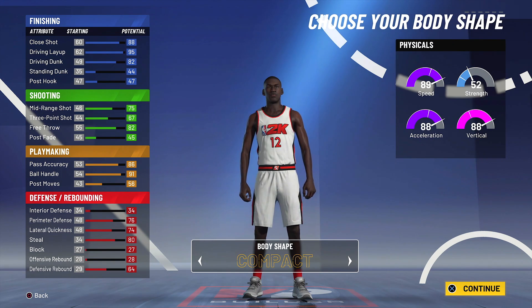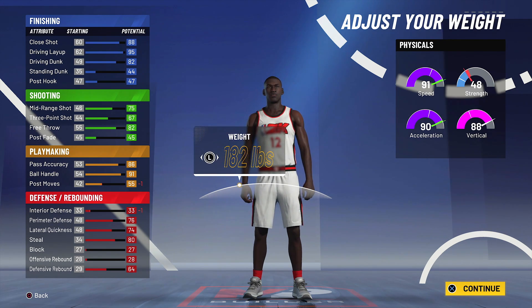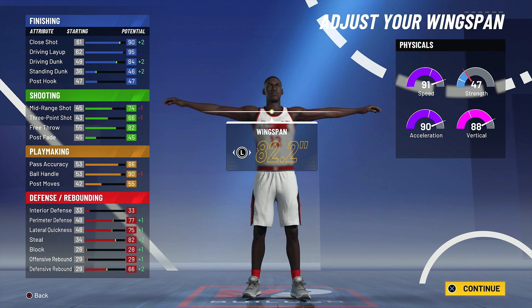Your first instinct might be to go with a compact body shape, but when we reduce his weight to increase his speed and acceleration, he becomes extremely skinny. So trust me on this — go with the Find body shape. He's 6'3", drop his weight down to about 182 pounds for 91 speed and 90 acceleration. I increased his wingspan to 82.2 so I can unlock the pro contact dunks right out the gate. You could increase arm length one more and get an 85 driving dunk with elite contact dunks, but you'll take a big hit to three-point shot and mid-range. I'm pretty sure we can all get to 96 overall and maintain it, so just go with 82.2.